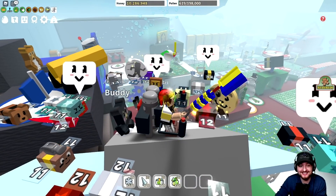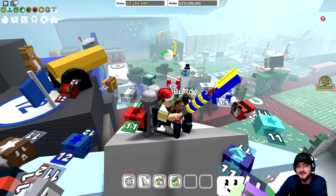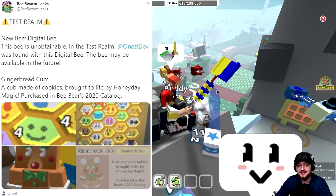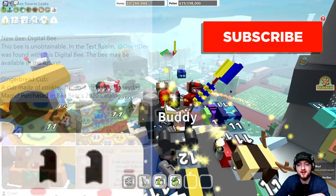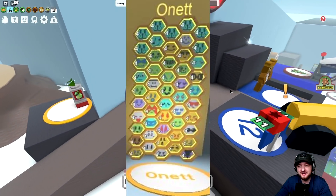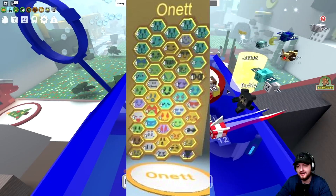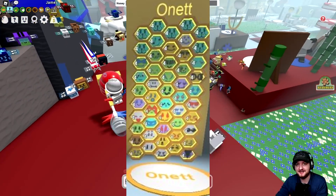Today we've got something a little bit different. All of these images are courtesy of Beast Swarm Simulator Leaks — thank you very much as per usual. What he's got here is from when Onnit was in the test realm testing out some stuff. The unfortunate thing is that Onnit always tends to test stuff at like 3, 4, 5 in the morning for me, so I haven't managed to be on a server with Onnit, but he does occasionally jump into the test server to test things.